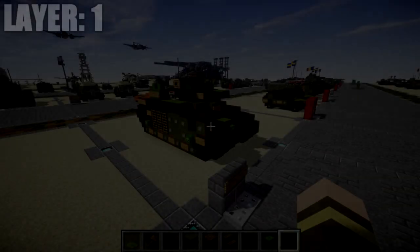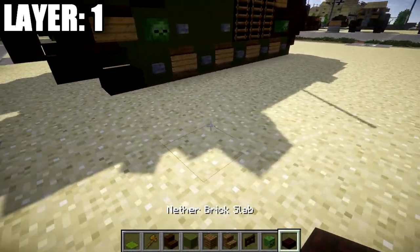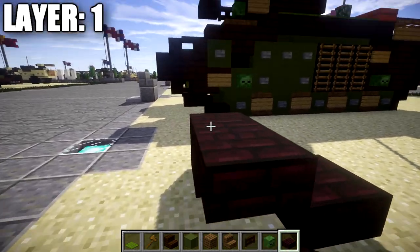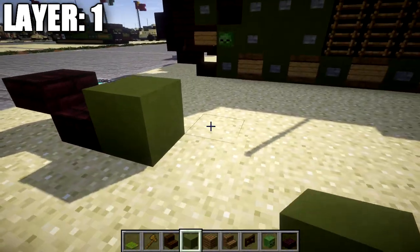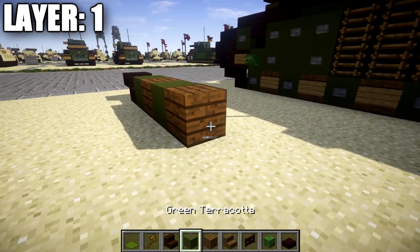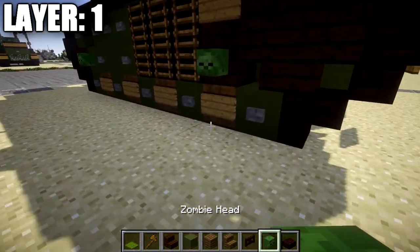Alright guys, moving into layer one. To get started, grab some nether brick slab. Place down a nether brick slab, then place down another nether brick slab coming off it — this is going toward the front and our right side tracks. Once that's done, grab your green terracotta and place down a green terracotta block followed by a spruce wood plank, alternating: green terracotta, spruce wood plank, green terracotta, spruce wood plank, green terracotta, spruce wood plank, green terracotta, spruce wood plank, and green terracotta — like that along the side.